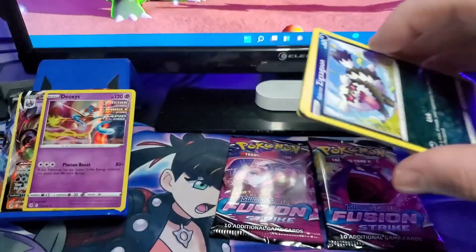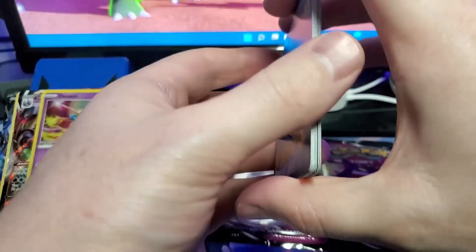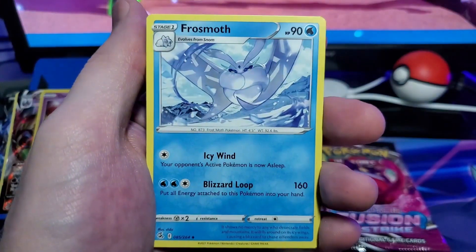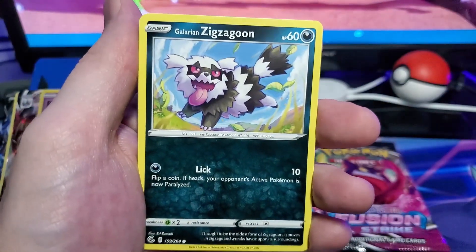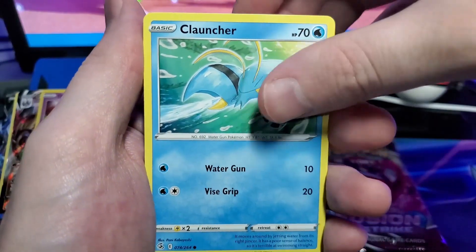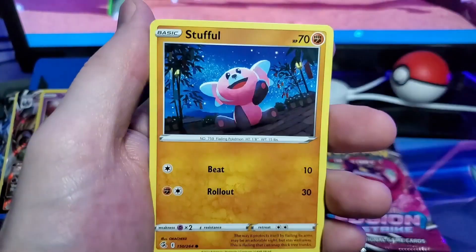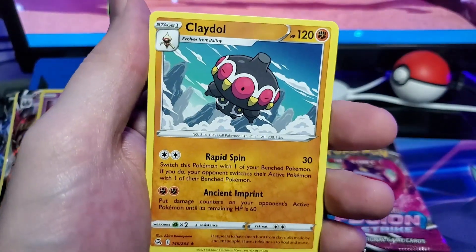We're down to our last three packs — we have the Boltund pack here. We'll show you the code, flip it around, do our three from the back. We have our electric type energy, Frossmoth, Ninetales, Togademaru, Galarian Zigzagoon, Mankey, Clauncher, Growlithe, Stufful, Shelmet reverse, and a Claydol.